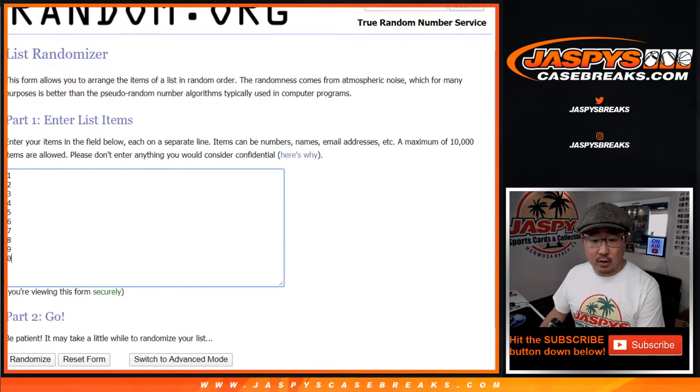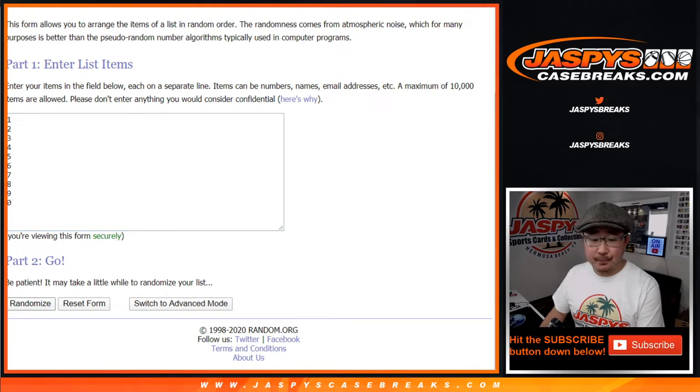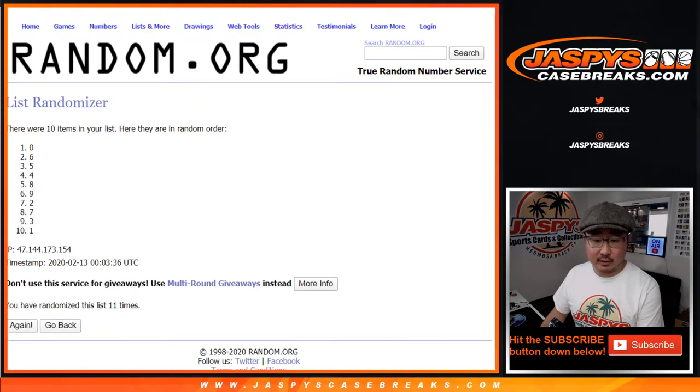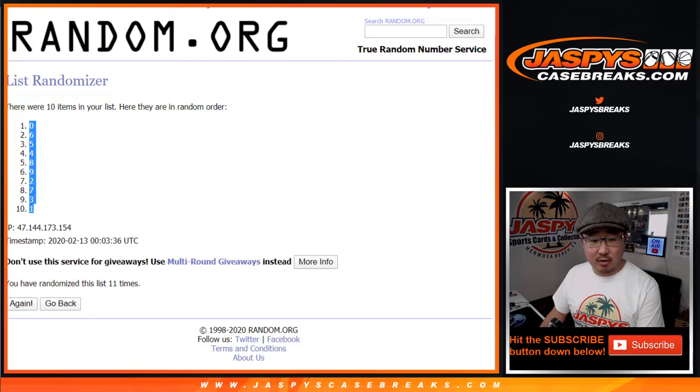11 times for the numbers, counting 1 through 11. Good luck. After 11, we've got 0 down to 1. Remember, 0 gets any and all redemptions, including 1-of-1 redemptions — Freddy, just for this one box.